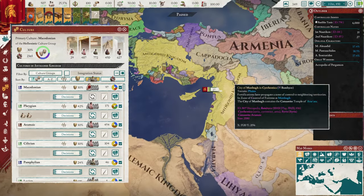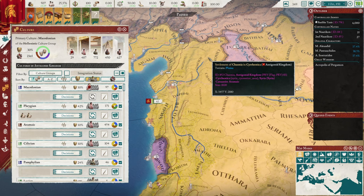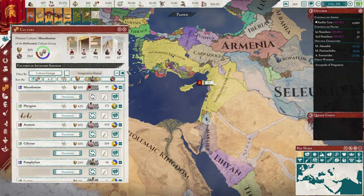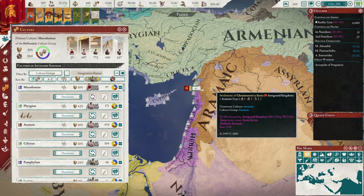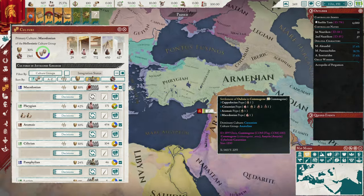This is the culture and religion guide for Imperator, specifically for the Invictus mod. Generally, you want as many primary culture pops as possible. Foreign culture pops don't provide levies, don't provide as much research, don't provide as much output, and will be prone to revolt.